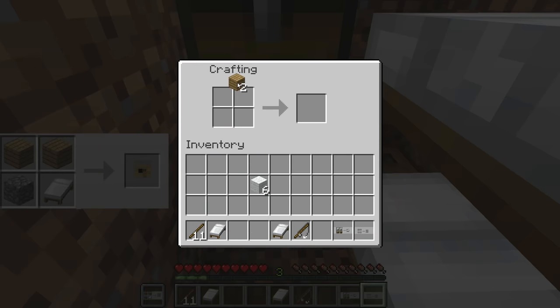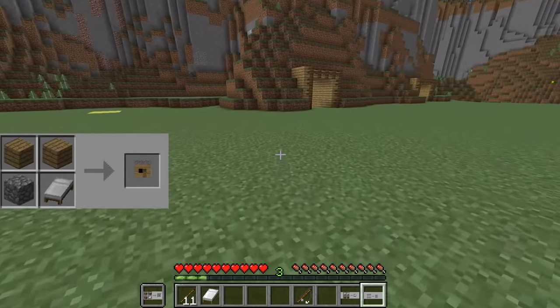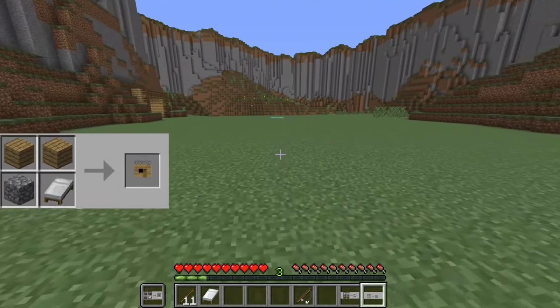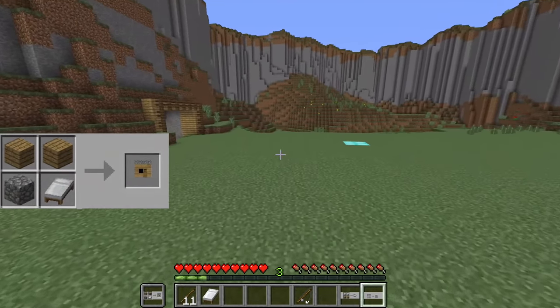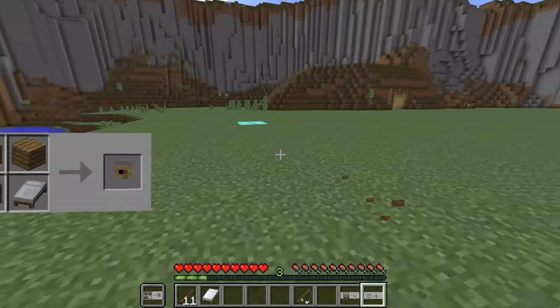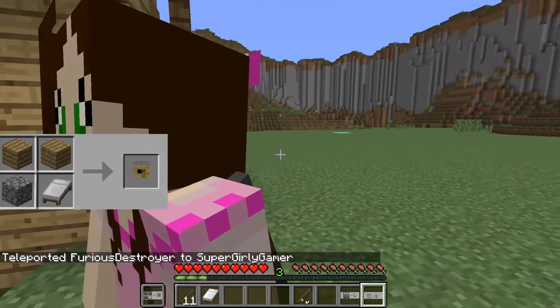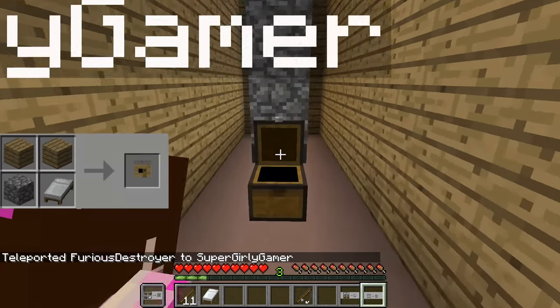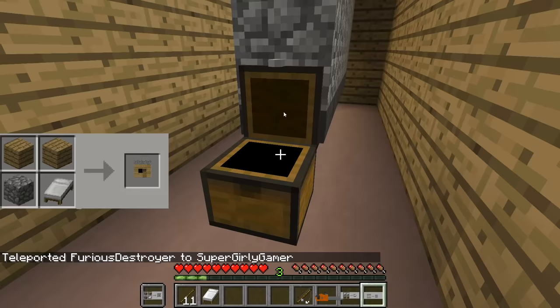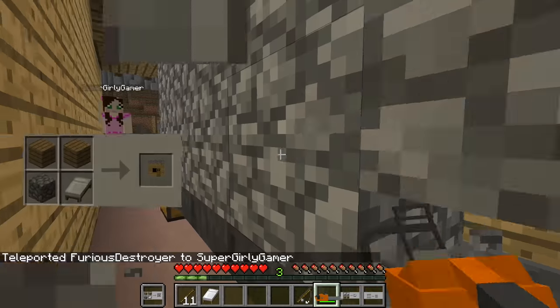Oops, I threw a bed on the ground. We must take these two pieces of wood but we don't have cobblestone - how do we get cobblestone? We found it - there's a cobblestone generator and there's a chainsaw cobblestone breaker! This makes it very easy.